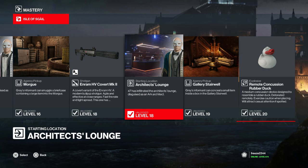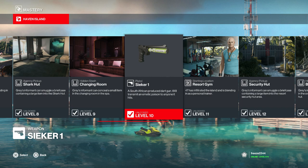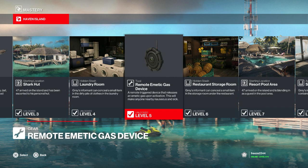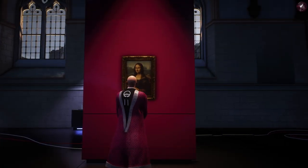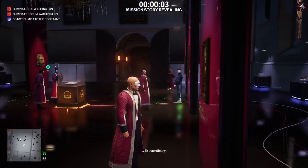Other items I'd recommend unlocking: if you have Haven Island, get to mastery level 10 to unlock the Sieker 1 emetic tranquilizer — shooting it will make your target sick and go to the bathroom. Another item is the remote emetic gas device at mastery level 5 on Haven Island. If you use it from a briefcase and explode it next to anybody, it's completely silent assassin-compatible and causes the same sickening effect.